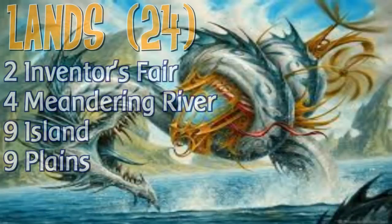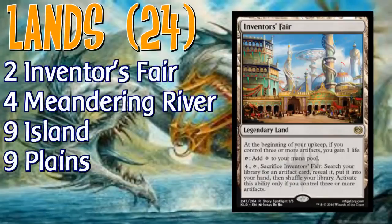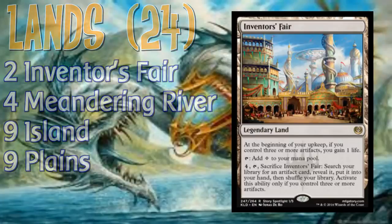And the lands in the deck — pretty easy here. Inventor's Fair is a no-brainer inclusion. Other than that, throw the blue-white taplands in there and then some basics, and I've already spent too long on the mana base.